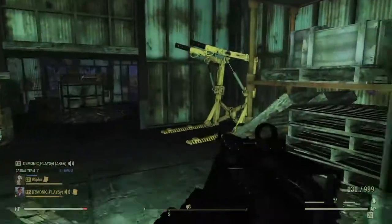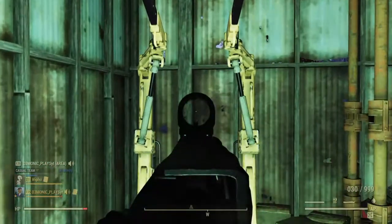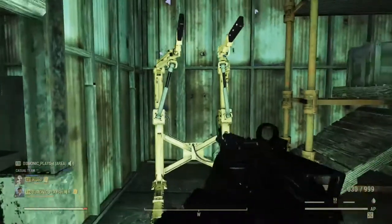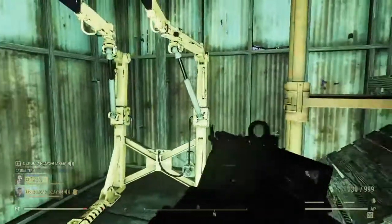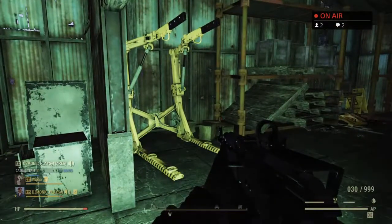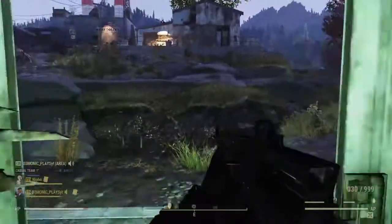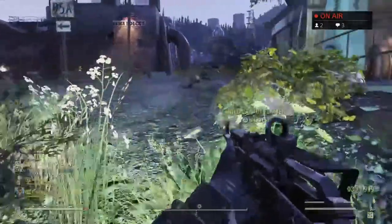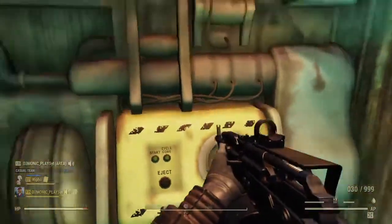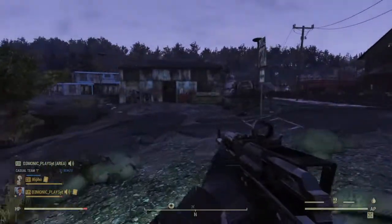Power armor can spawn on this stand right here. This time it didn't spawn, which means somebody already grabbed it — that's fine. Armor can spawn on this stand so do take a look at it. Sometimes you have to loot around and come back and the armor was there, so give it a second to see if it spawns in for you. There's also a fusion core that can spawn right outside this area — you guys can grab that and have yourself one free extra fusion core.